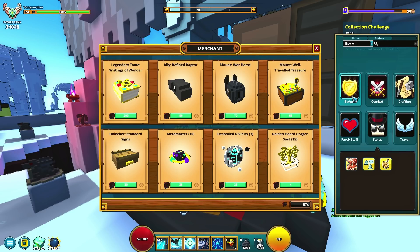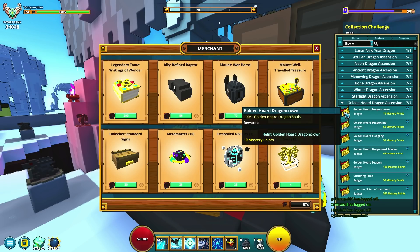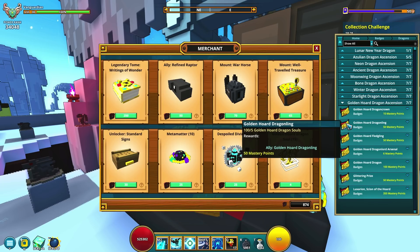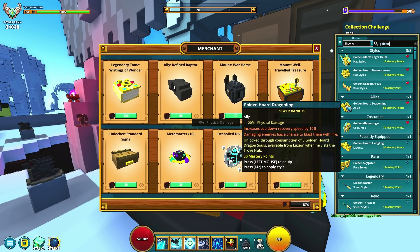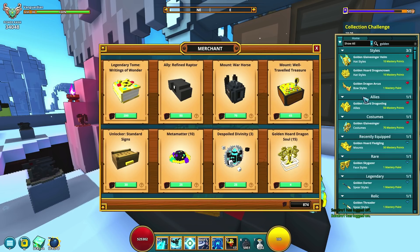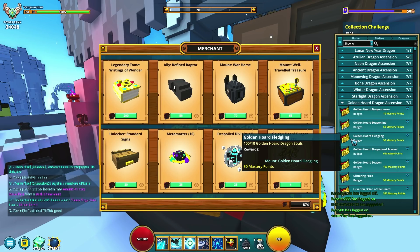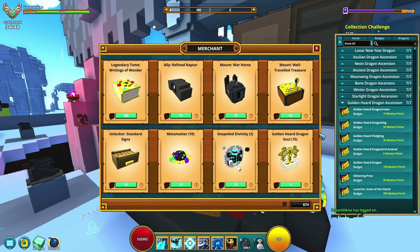And then the Golden Horde Dragon Souls — that is actually going to give you not only Luxian himself as a mount, but a bunch of other very good benefits. As you consume one of these, you'll get the Dragon Crown hat style and a bunch of mastery. But if you consume five of them, you're going to get the Golden Horde Dragonling. This is probably one of the best, easiest starting allies in the game just because it's going to give you 20% physical damage, increase your cooldown by 10%, and also has a chance to blast enemies with fire. Definitely pick that up if you don't already have it. And then for 10 souls, you get the Dragon Horde Fledgling, and so on. I've got other videos that already show the entirety of Luxian — I should actually just make a redone video that shows all of the Luxian rewards.